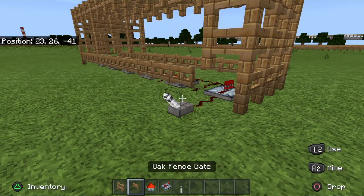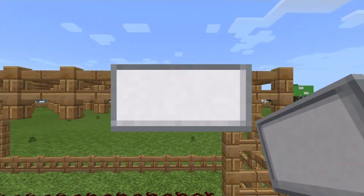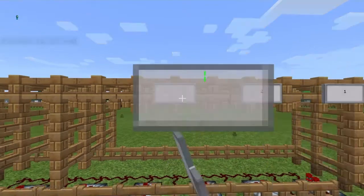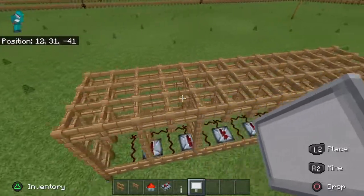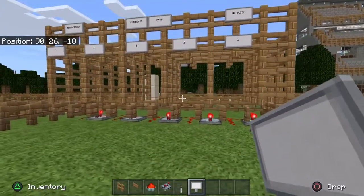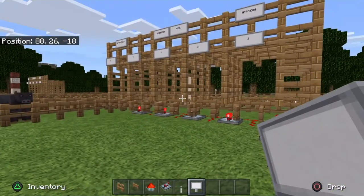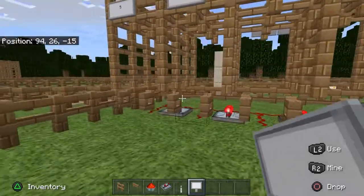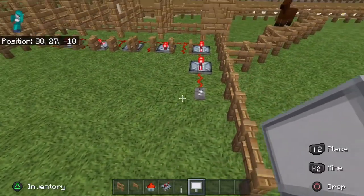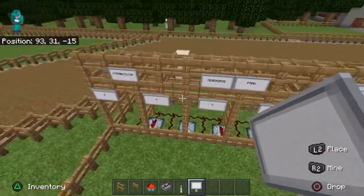So that'll pretty much do it. You can add signs to the starting gate if you want — so this would be where the first horse is, number one, skip one because of the redstone repeater and the fence, number two, and so on. You can put the name of your racetrack up here just like I did. I also put things like NYRA.com and NYRABets.com. This is what my finished product looks like — I just gave you a basic tutorial over there but this is what you should end up with. Redstone is very simple; there's nothing complicated going on here — I have no idea how to use redstone besides this and very simple circuits.